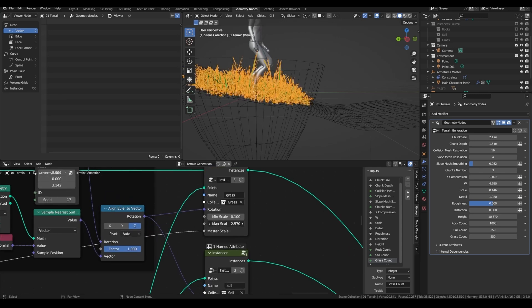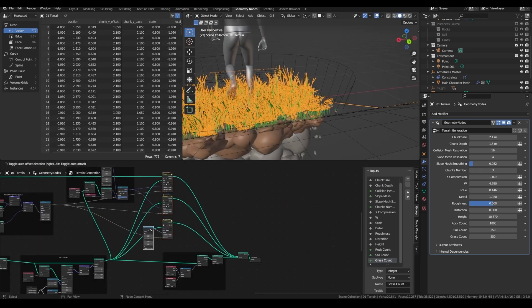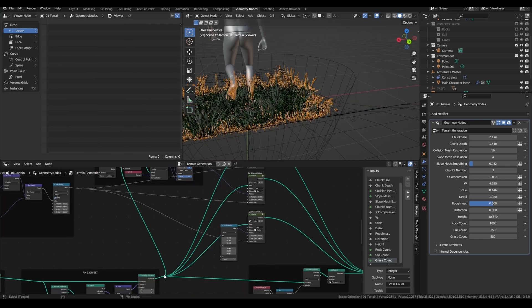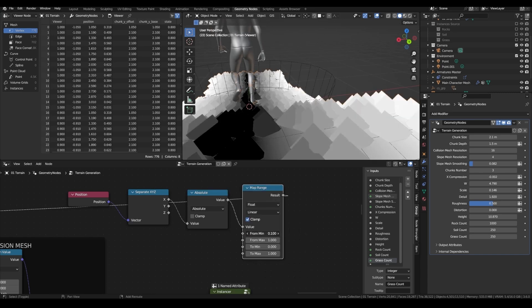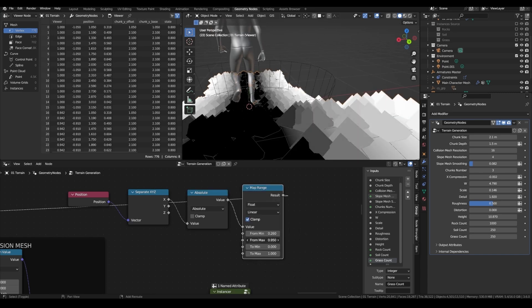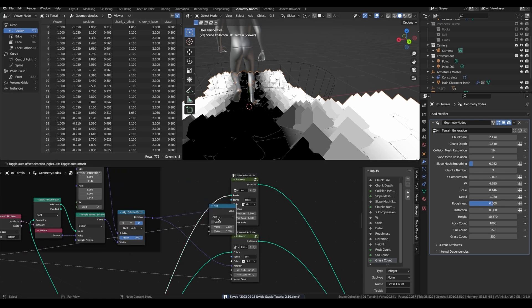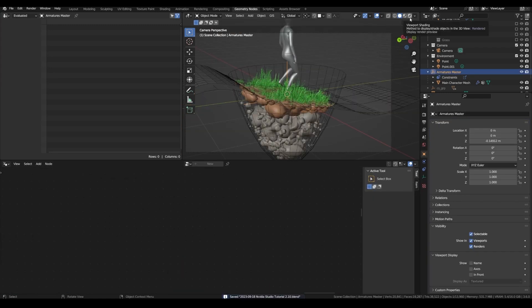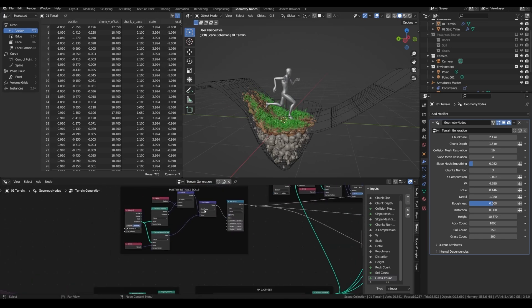Now let's play around with the max and minimum scale. The rotation we can keep the same as for the soil. Let's get our points position and separate the X or Z components. Now with our points on the X component, I can compute the absolute position, plug this into a Map Range node so that we have a value of zero right under the path of the character, and a value of one on the sides. Now this can be multiplied with the master scale of the grass node. And just like that, we have a path. Now let's do a quick render to see how it looks. I just want to make a quick edit on the falloff of our master scale, because at the moment it's just something linear, which is a bit boring.